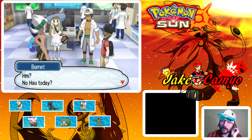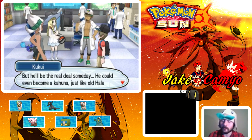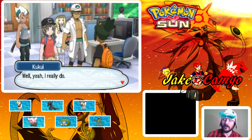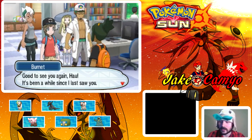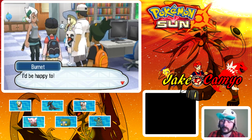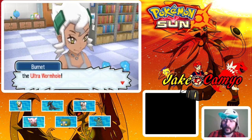The conversation continues — Kukui is out doing his own thing and could become a Kahuna someday, just like old Hala before him. Professor Burnett greets Hau warmly, saying it's been a while. Kukui brought Jake here because he wanted Burnett to tell him about some of the mysterious phenomena here in Alola. She says she'd be happy to discuss the mysteries of Alola.